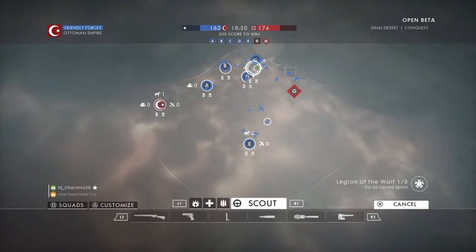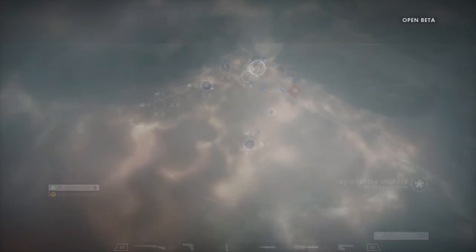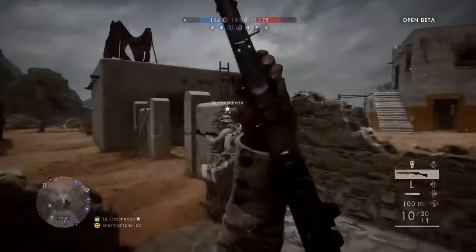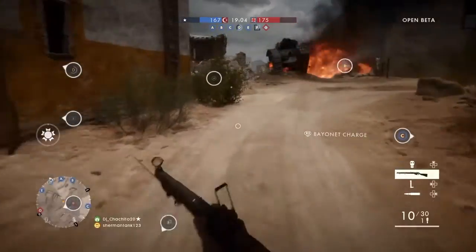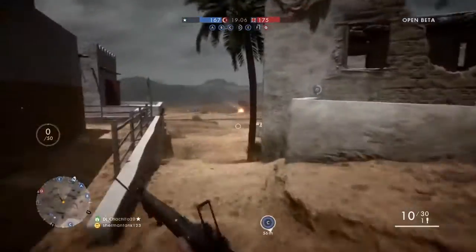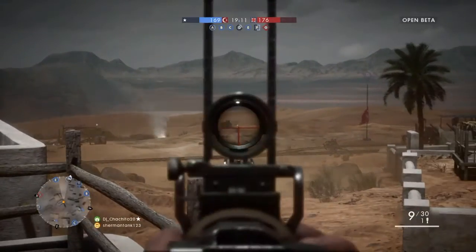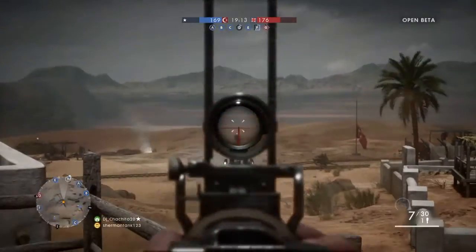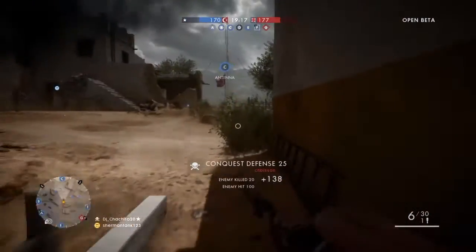The first map is called Argonne Forest. It is a forest located in France and was one of the last battles the Americans took part in. Expect to see American soldiers and German soldiers fighting in the forest, with a lot of infantry combat featuring melee weapons, brutal bayonet charges, flamethrowers, gas grenades — everything in that forest. Who wins depends on the Americans or the Germans.